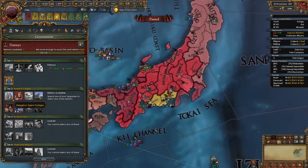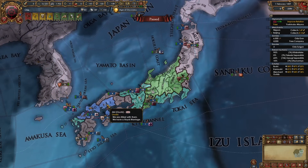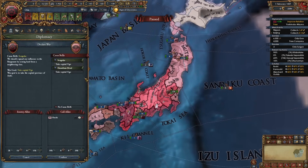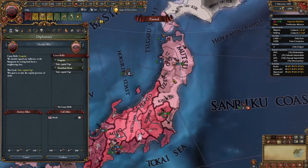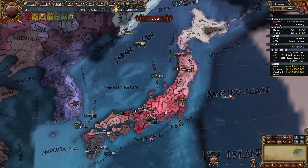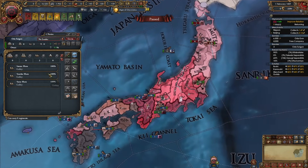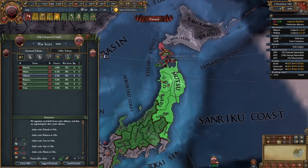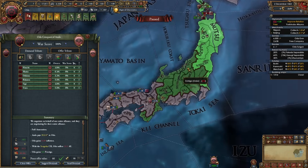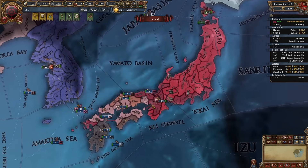For your tier 2 government reform I recommend strength of noble privileges. Now that I'm done helping out my ally Ouchi in a war, I'll be declaring on Ando up here — they're fairly large and don't have any allies, so that's a bunch of provinces for us. Once you have about half of Japan, try and gather cash to build up around 10 to 15 galleys. There's another war done — full annexing Ando and taking all of their money. There are no more nations left enough to form a coalition against us, so it's really not a problem.